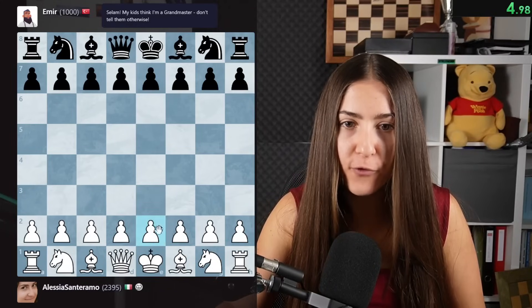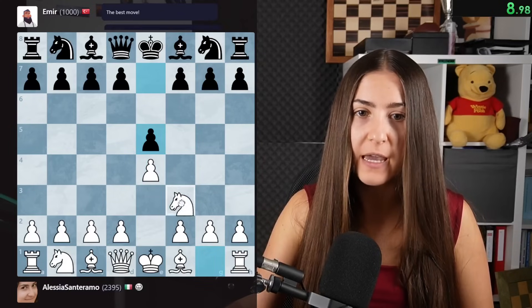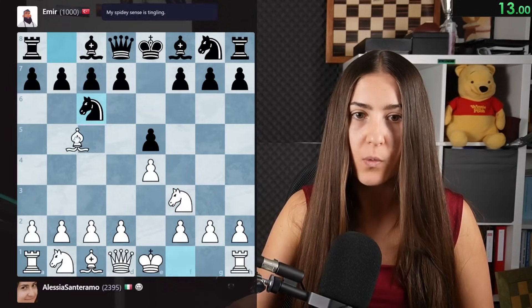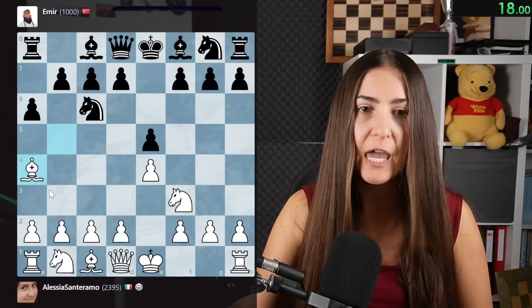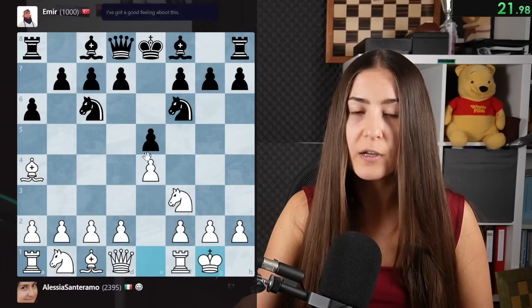I'll play e4 going for the center - the best move. Now we go out with the knight, attacking the central pawn. We go with the bishop here. We play the Spanish. Will they attack the bishop? We want to keep the bishop in open positions, so we just go to castle.